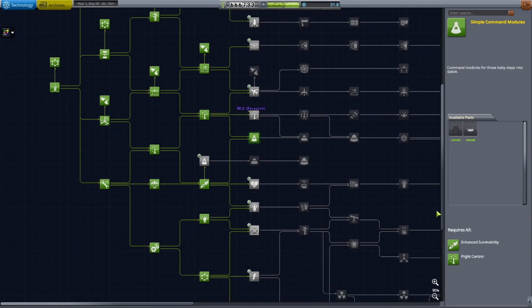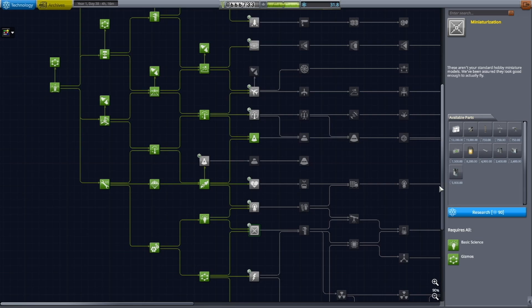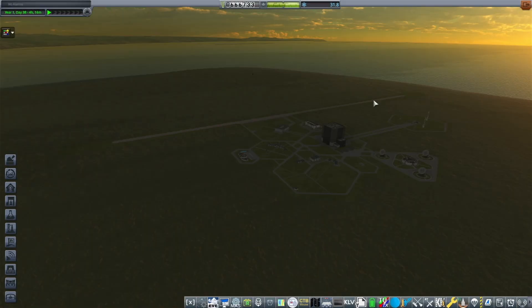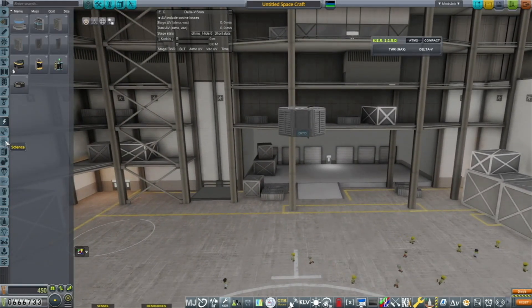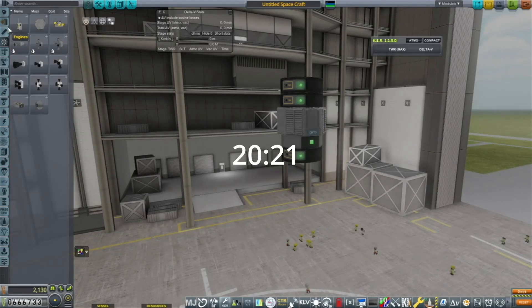We're spending the majority of our science unlocking a crew capsule because we want to send Kerbals now. We've been doing a lot of probe missions but it's time to send Kerbals. This is where the thought to do the Mun started to happen, because our Strategia program is the Minmus probes. If building's not your thing and you want to skip to the launch, go ahead to the timestamp — you won't miss much.